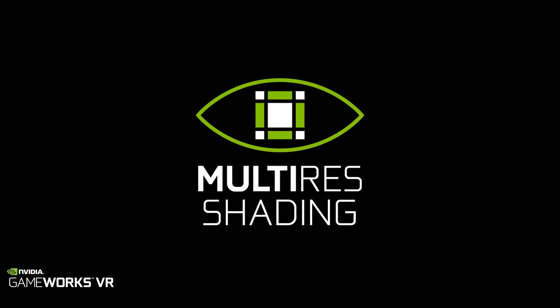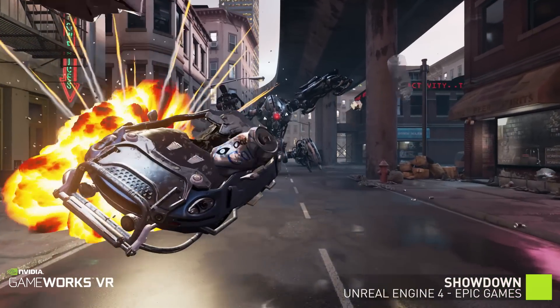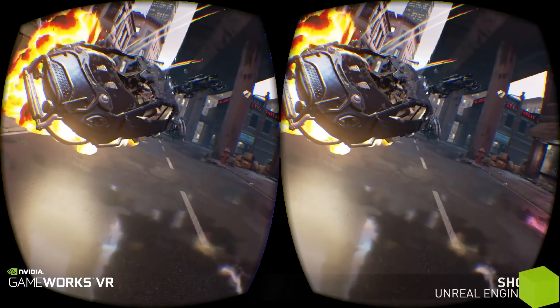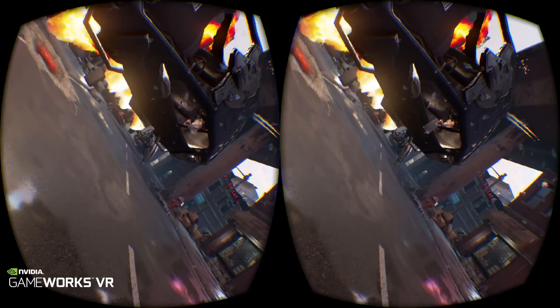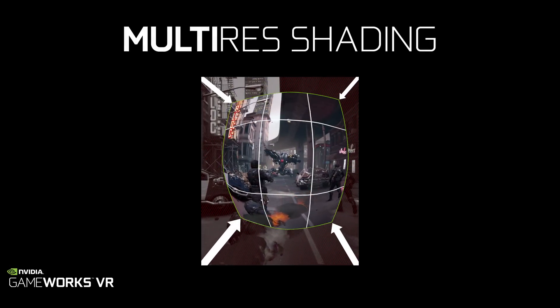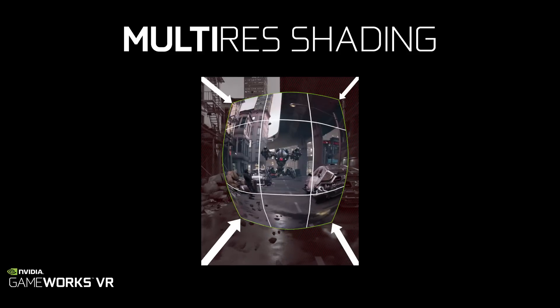The second feature is what we call multi-res shading. With normal rendering you're drawing a rectangular image like your desktop monitor, but within virtual reality you're actually drawing two oval shapes that are distorted based on the optics used in the headset. With multi-res shading, developers can use special hardware inside our GeForce GPUs to render only the pixels that show up in the final distorted image, saving anywhere from 20 to 50 percent of the pixels drawn.